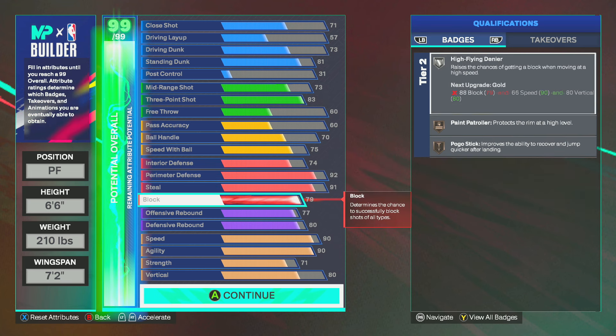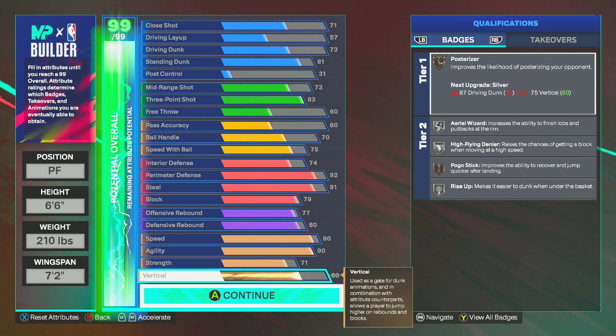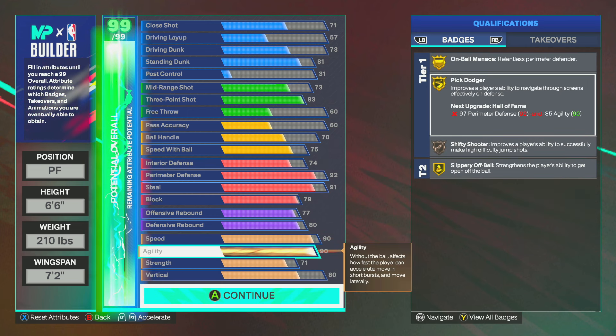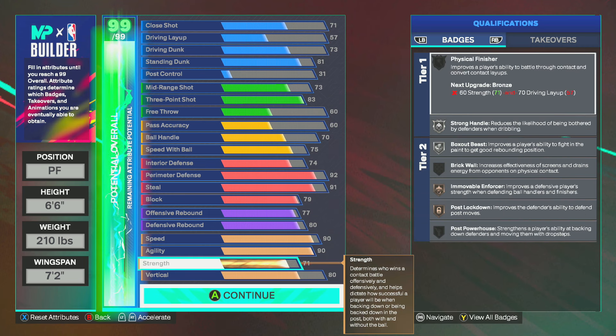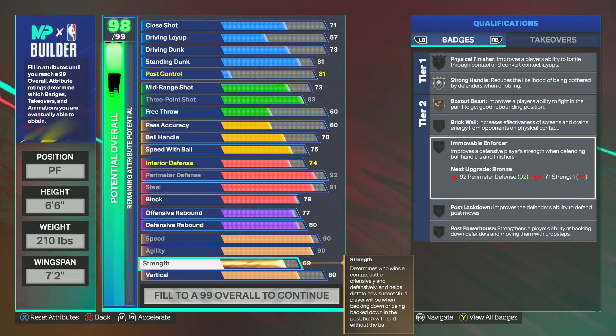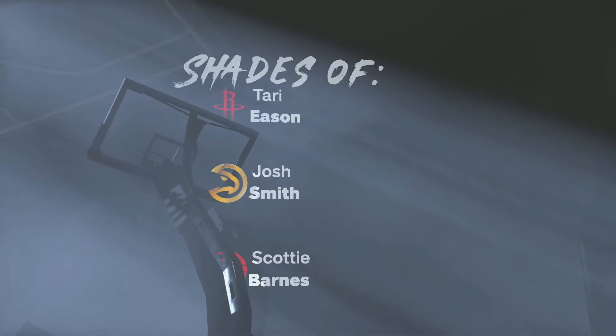77 offensive rebound, 80 defensive rebound — I grab the hell out of rebounds, both offensive and defensive. My player is jumping out the gym, paired with this 80 vertical. You're gonna be jumping out the gym for rebounds. 90 speed — fast as hell on defense. 90 agility — fast as hell, and when you're using my motion styles you're gonna be zooming. 71 strength — I like Moving Enforcer on bronze, but if you don't care about that you can go lower and save attributes.